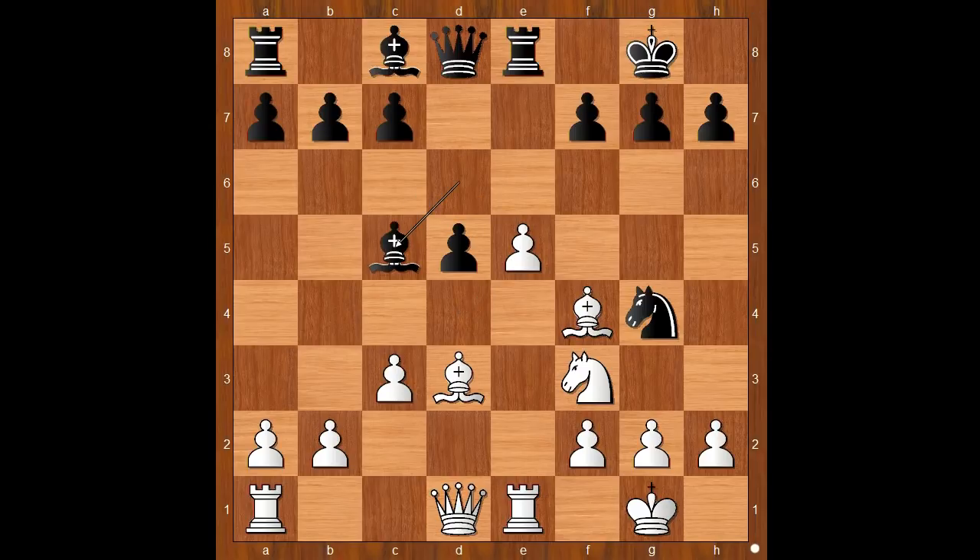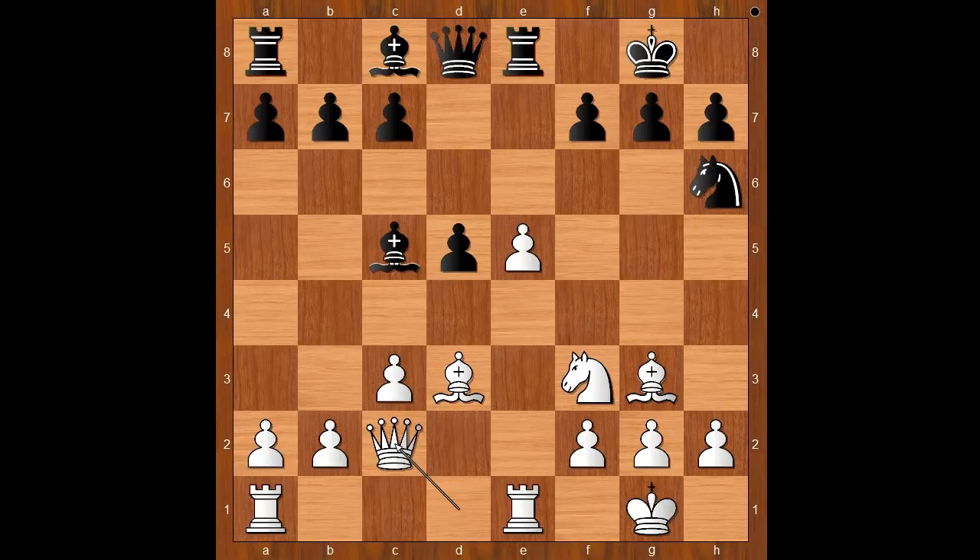The best move. Bishop to c5, bishop to g3, knight to h6 was played. Queen to c2, threatening bishop takes on h7. White is standing better. g6, defending the h7 pawn, but creating weaknesses on the dark squares.